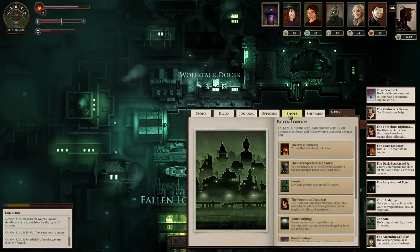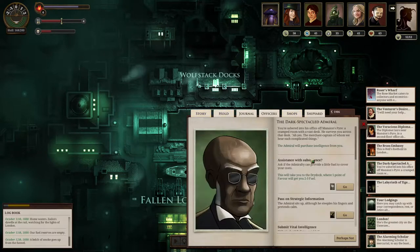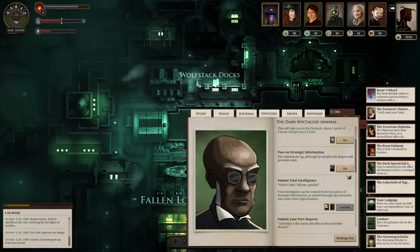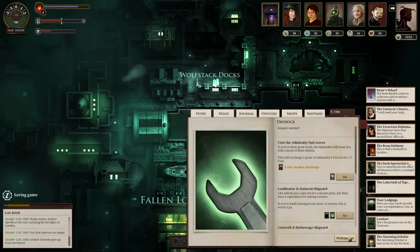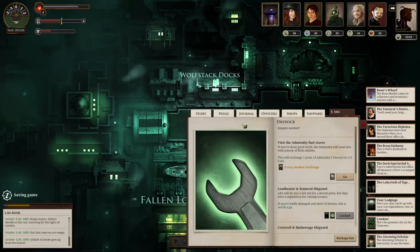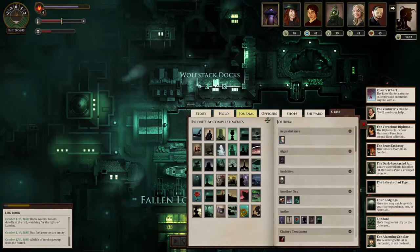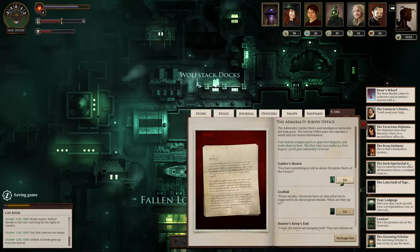Well, we've done both. That's kind of all we can do. I'm gonna have to buy two new supplies. Let's repair the ship as well. Admiralty yards — there we go, nice and repaired. Do we have any port reports to give in? Tiger's Morn — thirty echoes, one fuel. Godfall — thirty echoes, one fuel. Hunter's Keep — 'I trust the sisters are keeping well. They are citizens of her enduring Majesty's notion.'